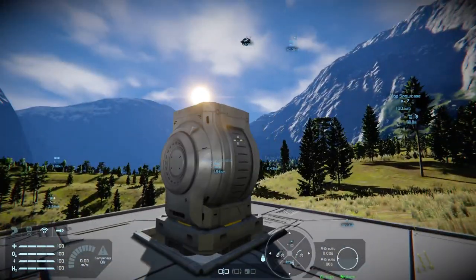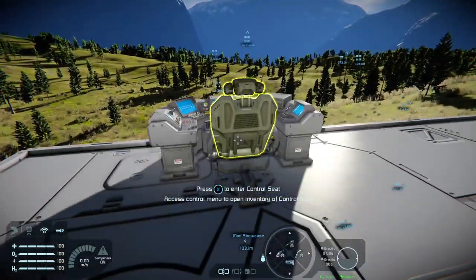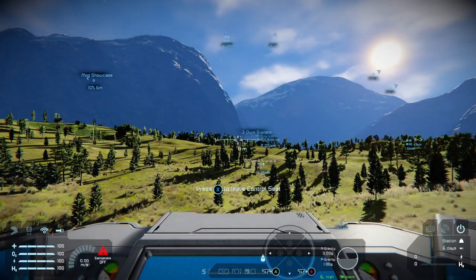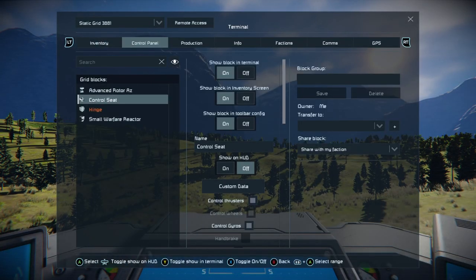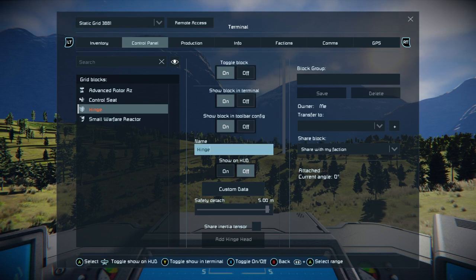We don't really want our hinge to move backwards — not for an AA-style turret. We don't want this thing pitching all over the place, because we might want to build blocks around it to make it look prettier. Let's jump into our control seat, go to our hinge, and call it 'Hinge EL' for elevation.